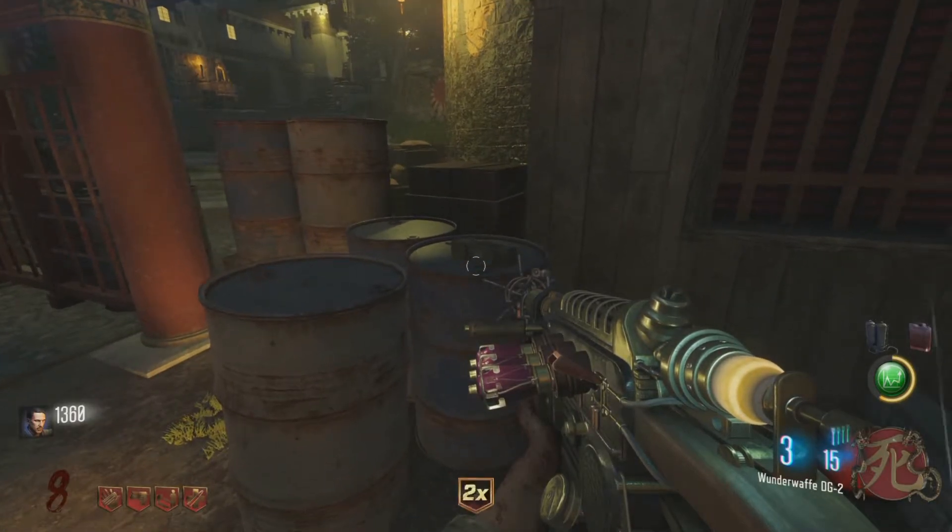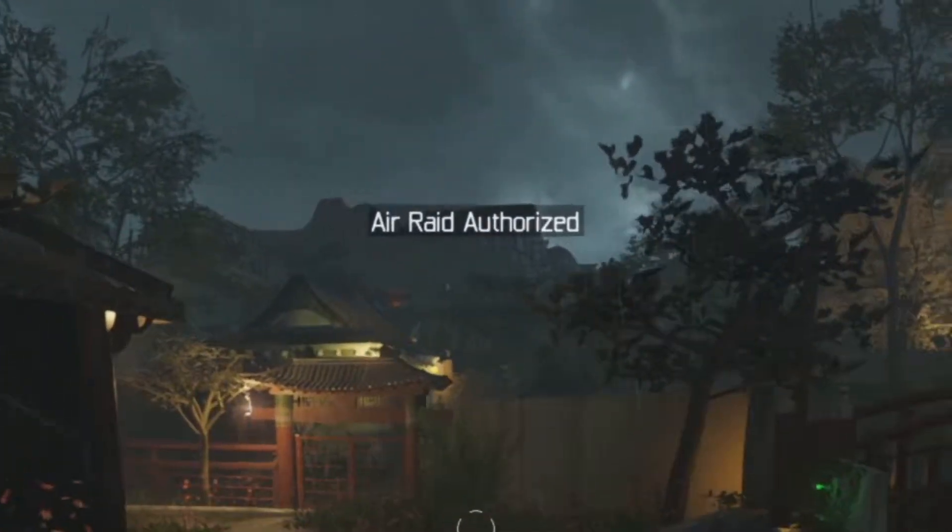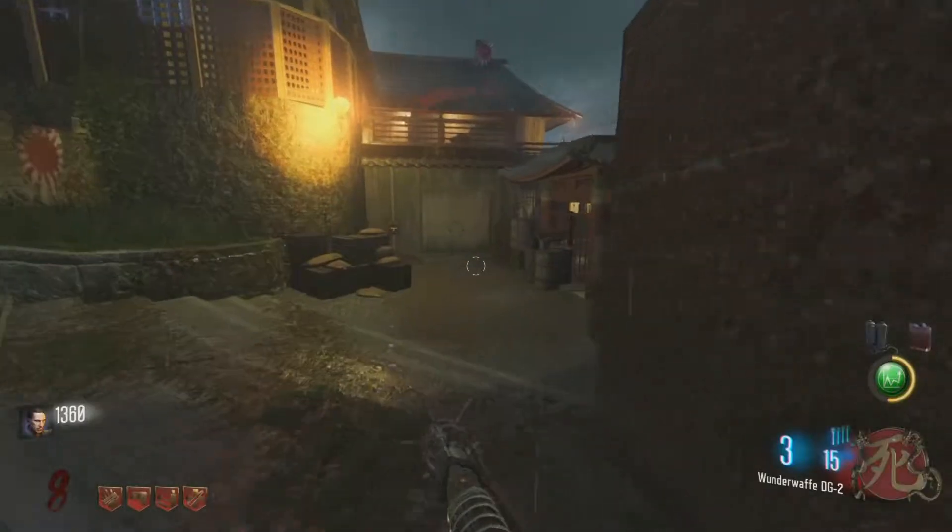Once you have hit all three of them, you will get a message saying 'air raid authorized,' and you will be able to come over and buy it from this wall right here.